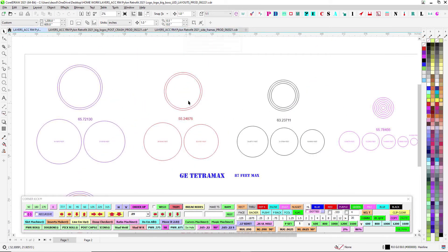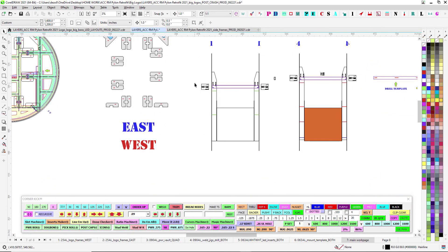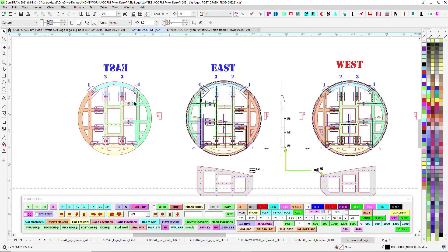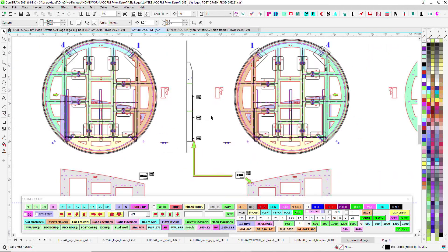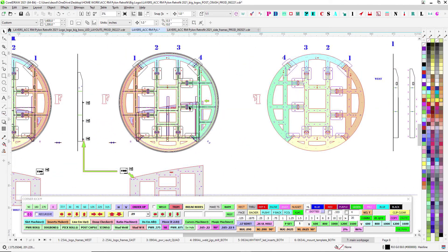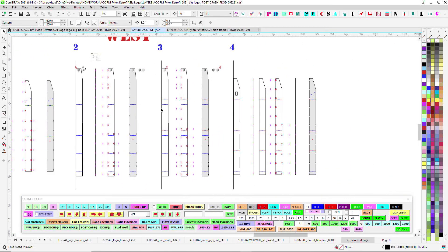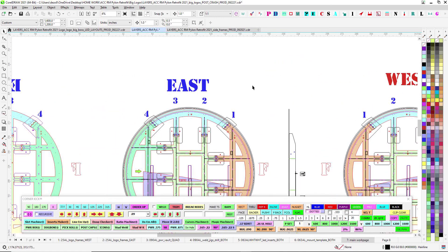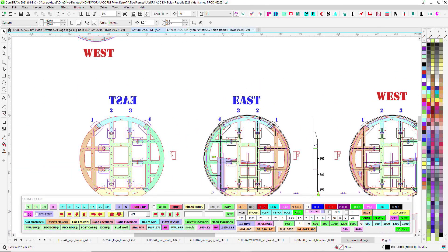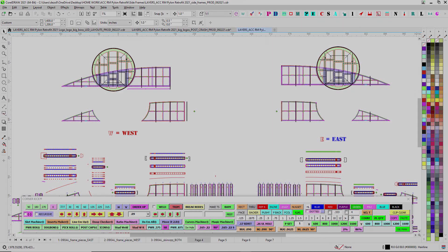I believe I'm sending this over as a PDF as well. That does it for the logos. Just scratch your chin a little bit and figure out how many times you're going to have to flip these back and forth — I know it's a pain — but make sure everything's welded really well and strong. If you have any questions, hit me up. I'm going to break this apart and do another video coming up for the side frames, so we can stop and review. Hit me up if you have any questions on this.